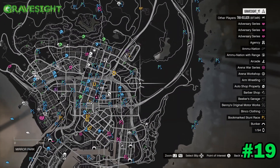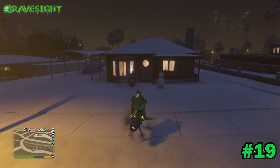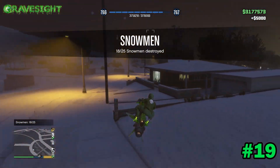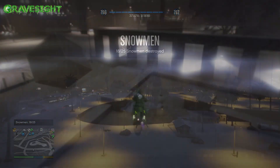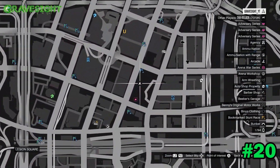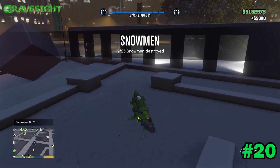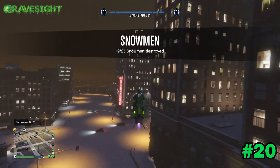Location number nineteen is going to be located over here, kind of by Lester's house, a little bit by Mirror Park. He's right here — run right into that guy, destroy him. Got number nineteen. Location number twenty is right here on the map, over at Legion Square — you guys know this area, and the big Christmas tree is located over here too.